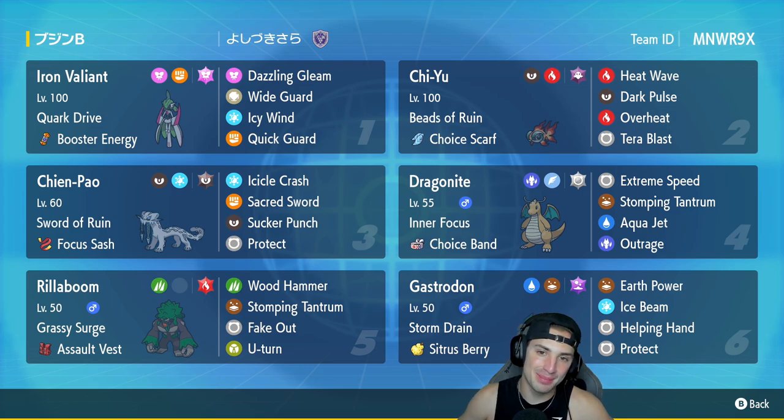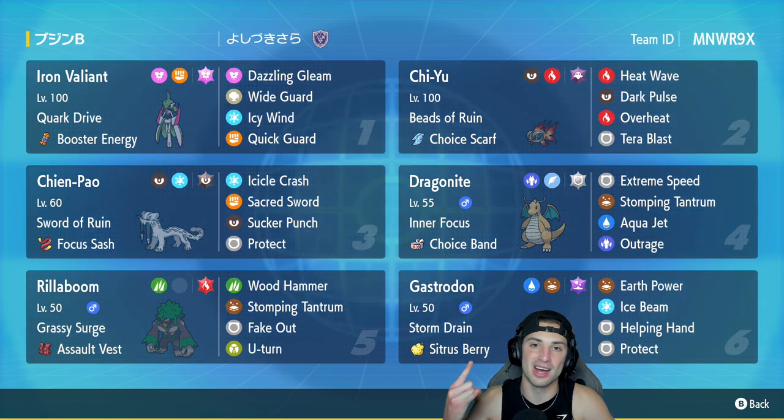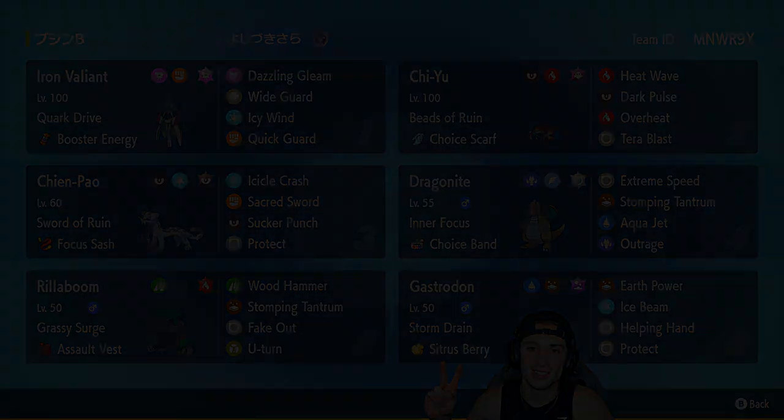I told you guys I was going to make it up to you for that poor performance in the last video, and here it is — a 2-1 winning record. Got to use Iron Valiant really well: pulled off nice Wide Guards and Icy Winds in match three, Dazzling Gleam picking up KOs. Chien-Pao, Chi-Yu, and Dragonite carried us, Rillaboom got some work done, and Gastrodon cleaned up the victory in that third match. That's gonna be it for today's video — if you enjoyed, leave a like, subscribe, and I'll catch you on the next one!